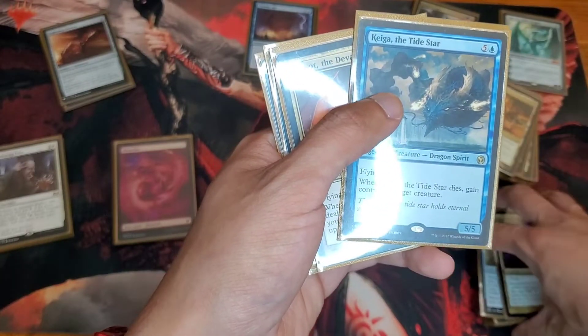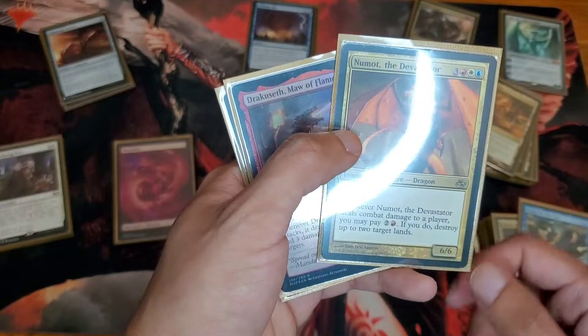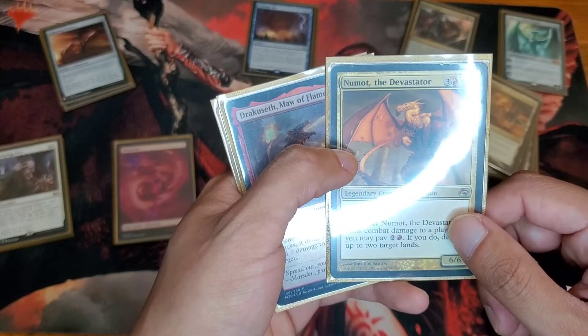Keiga of the Dying Star — not much to say about this guy, just die. You take control of a creature forever. For landfall decks, this is a pretty funny card. Numada Devastator — pay two and a red and you start eating those lands.